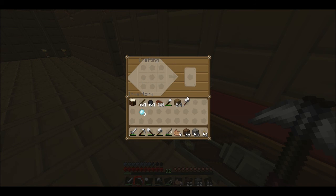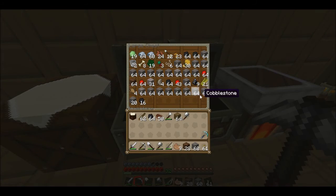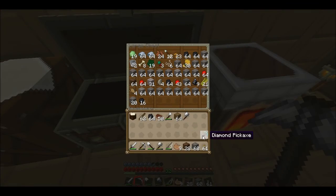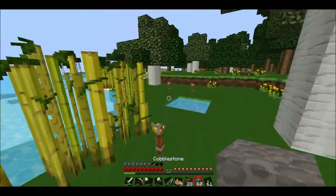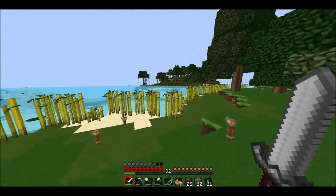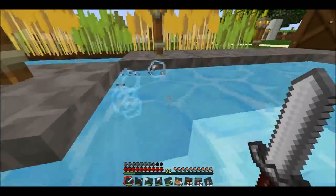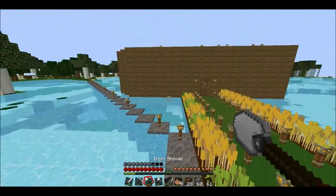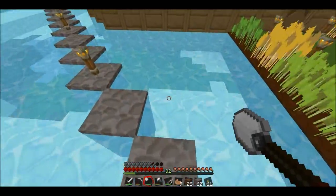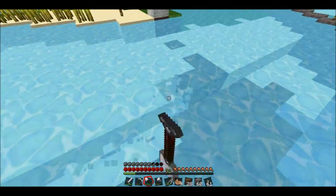I might actually make an enchanting table — no, a pickaxe, because I need to get obsidian, so I need a diamond pickaxe for that. Then we might go get some obsidian. I'm completely torn on what we should do right now. I also went fishing and got like four fish. I might actually get some sand and try to put some windows in on my house, because it looks all boring right now. Looks like I'm non-sociable because I don't have any windows. So I do need to get some sand.